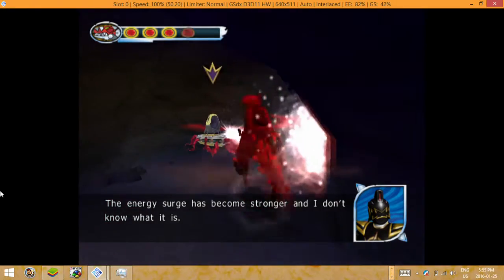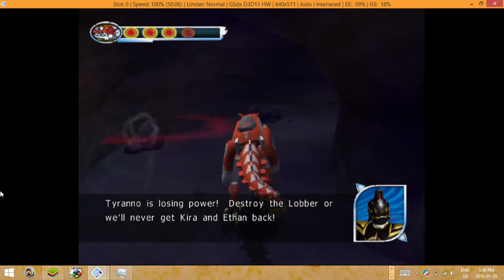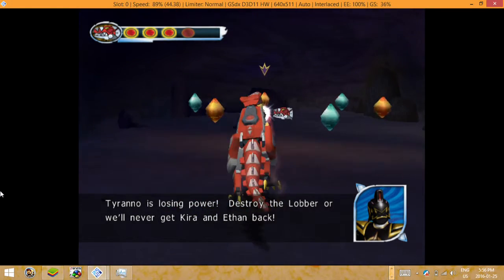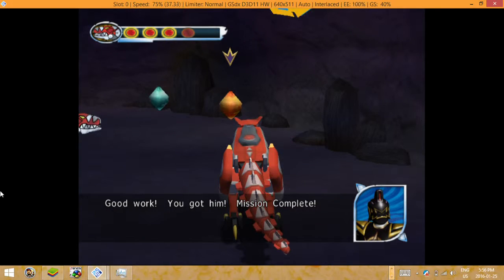The energy surge is becoming stronger — you don't know what it is. Tyranno is losing power! Destroy the lava or we'll never get Kira and Ethan back. Good work. Got it! Mission complete.